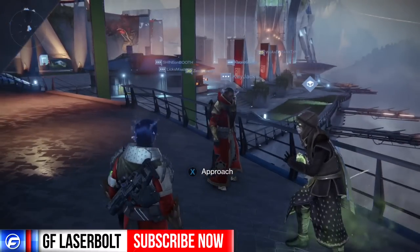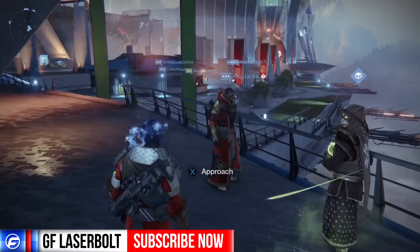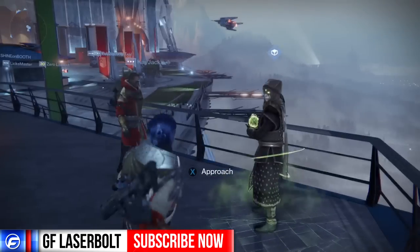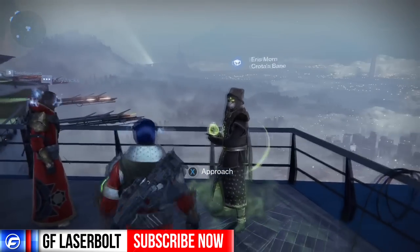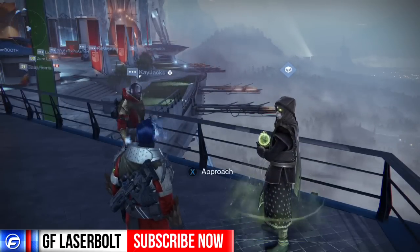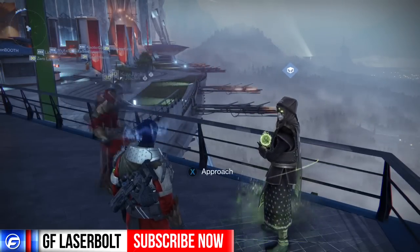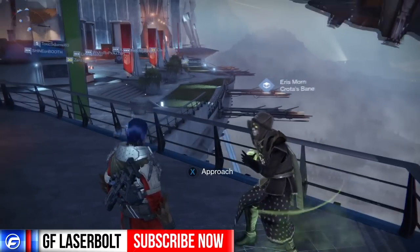My friend Jay was going to be level 3 today but unfortunately he wasn't on and he wasn't able to do this. So this is known as double dipping bounties. What you're going to have to do is come to Eris Morn and pick up the bounties at 1 a.m. Pacific Standard Time, 4 a.m. Eastern Time, and 9 a.m. UK Time.